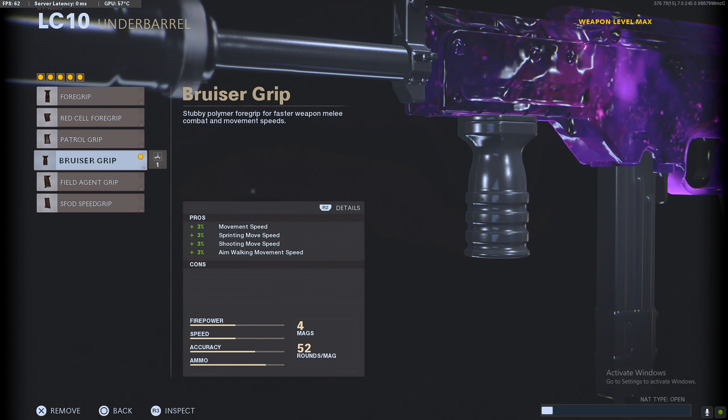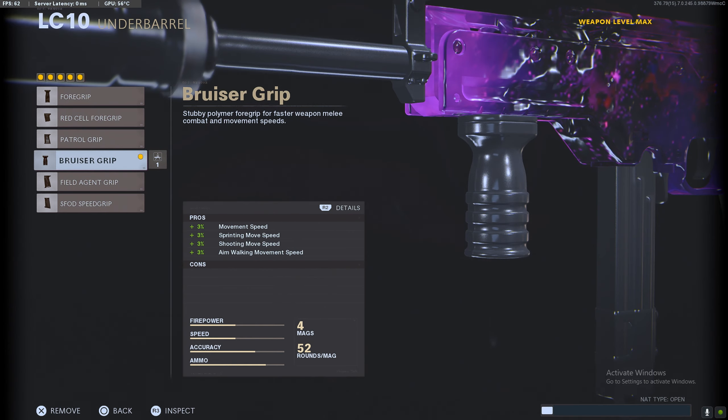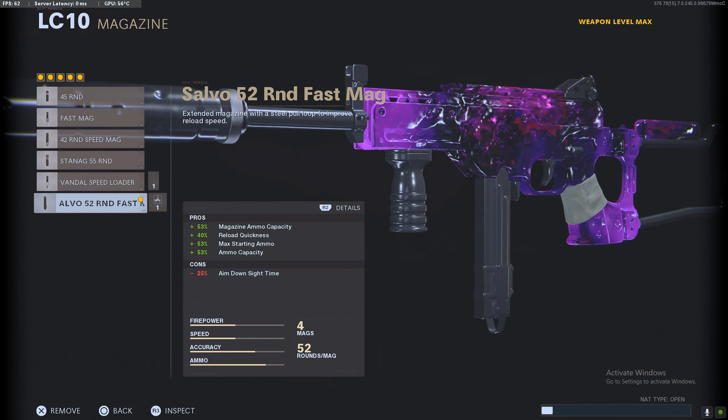For the under barrel, now that we don't have to worry about the Field Agent Grip for recoil control, you can use the Bruiser Grip. It gives you 3% on your movement speed, sprint move speed, shooting move speed and aim walking move speed — it just speeds the class up. With SMGs you want to be moving around the map fast, and this gives you that extra bit of speed. You can really get in and out of gunfights, windows, and buildings quickly.